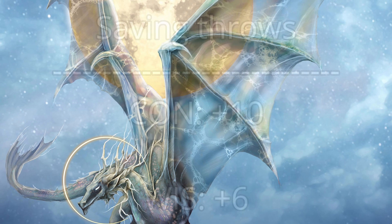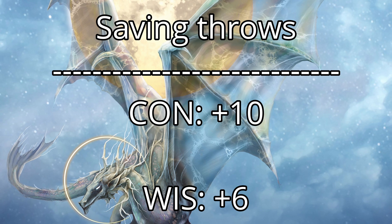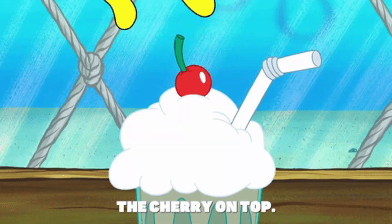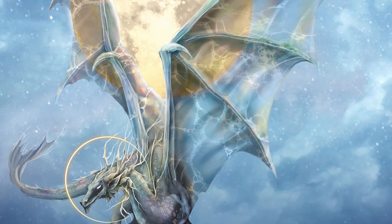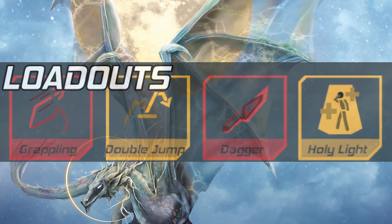Its two saving throw proficiencies really try to pull more weight than they can because of how low its stats are. It's not giving me much hope overall. On top of two legendary resistances a day rather than three, this is a terrible loadout for a moon dragon.